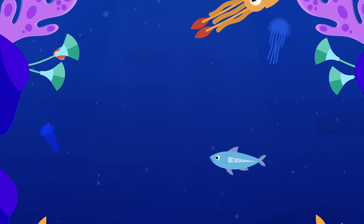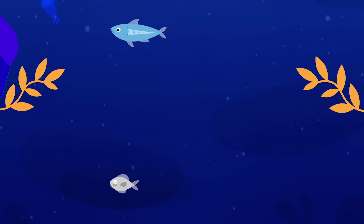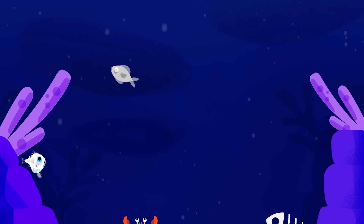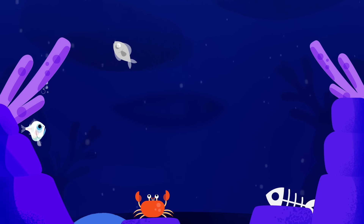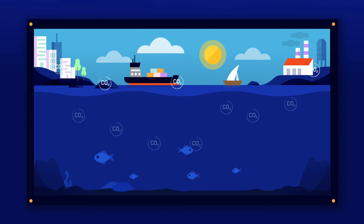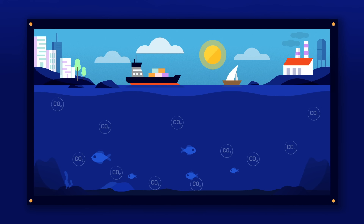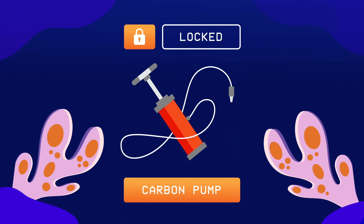Organic matter generated up here — like bits of skin, poop, and dead animals — eventually sinks or is transported in the stomachs of animals returning from their nightly migrations. These materials then feed the creatures below that don't migrate. This ensures that some of the carbon from the atmosphere is locked away in the ocean for hundreds of years to come. That's why this process is known as the biological carbon pump.